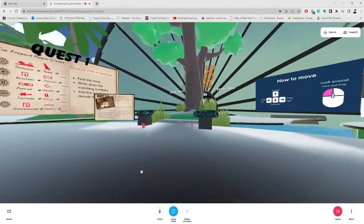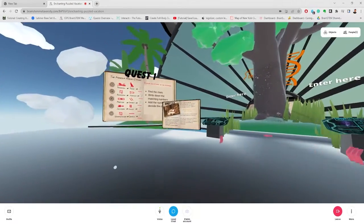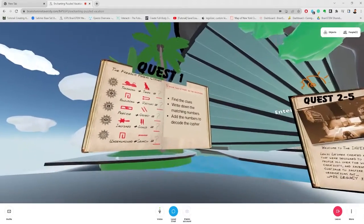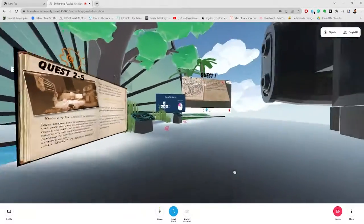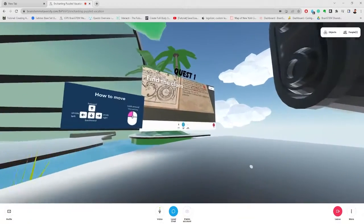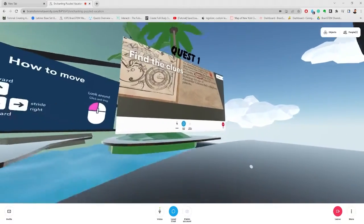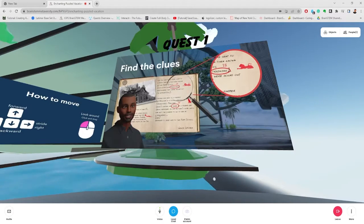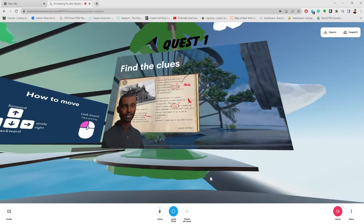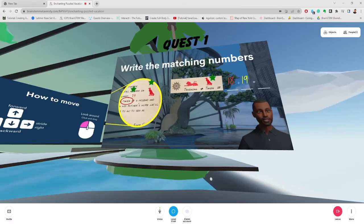Hey, this is David, one of the makers of this game that you're playing on the Metaverse ship. I'm going to be taking you through quest number one. On quest number one, you're going to be looking at the cipher sheet on the left, and then you're going to go to the right of the ship and start playing the video where Ricky explains how to make sense of the cipher sheet and how to work with it.